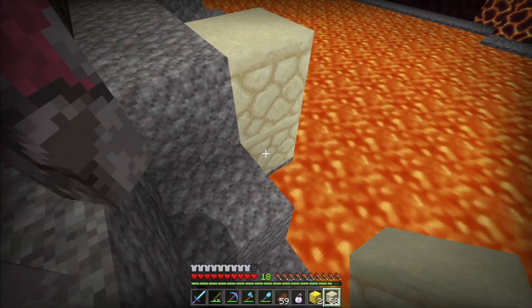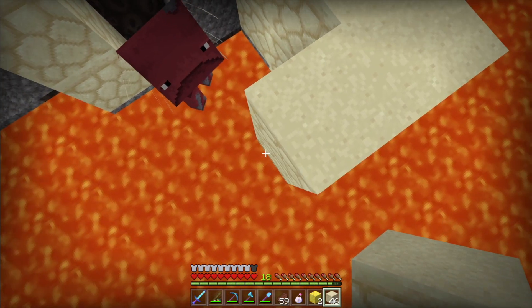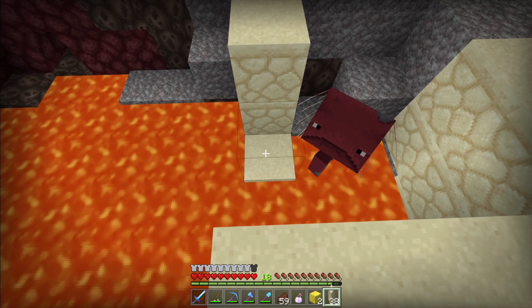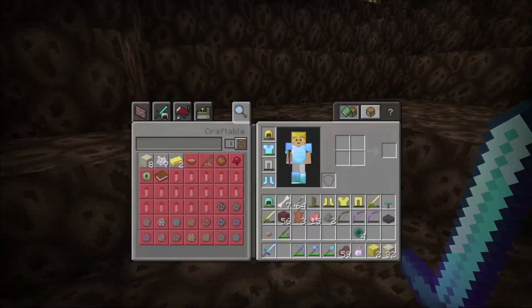Please don't push me in! There we go. You like this little place? This is your little house — it's made of sandstone because that's the material I have the most of. Stay here. Do not move.